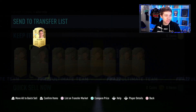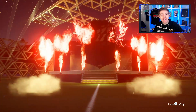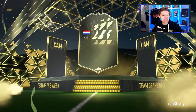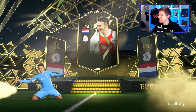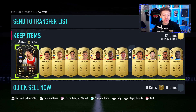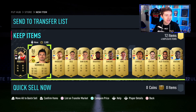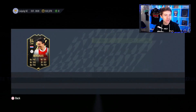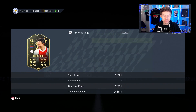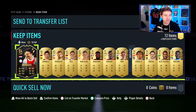We go again, filled with hope because we know this pack is gonna be good. We get ourselves an inform — it's a Dutch inform, it's a CAM, it's going to be Berghaus. I'll take it. These packs have been horrific; I will take that. And Hummels as well! So we get two walkouts in that pack already — these 50Ks are proving to be better than the hundreds. What's he worth? That's a bit of a shame but it's to be expected — informs this year are just worthless.